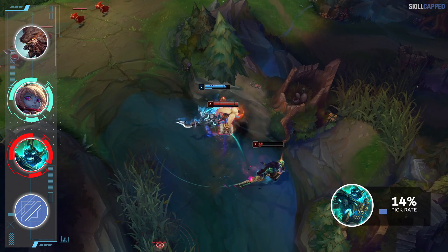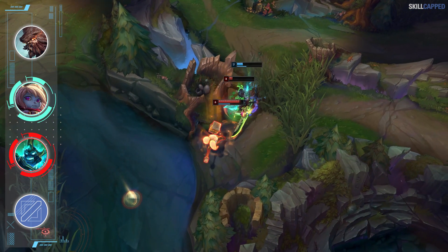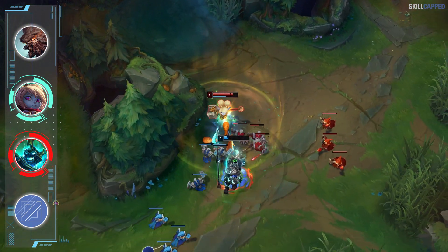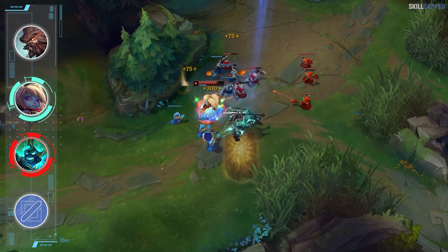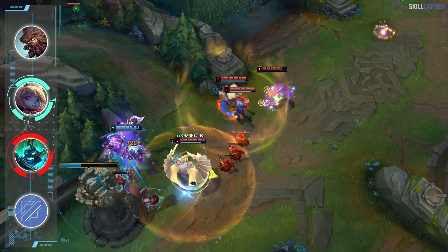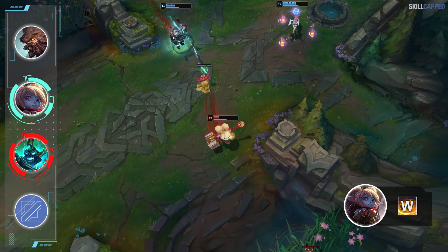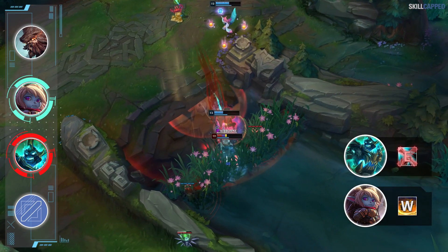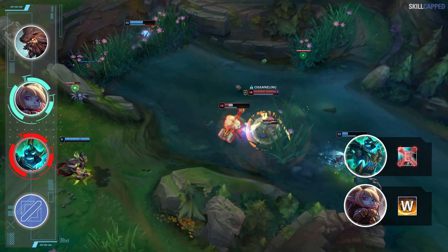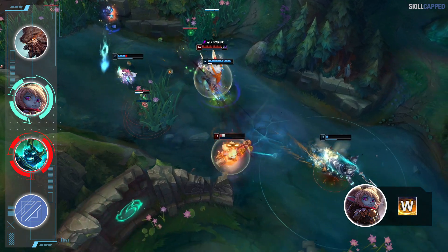Hecarim is by far the most played jungler with an average 14% play rate. If you've been using your ban on someone else, it's so vital to have a good counter to Hec. Poppy is the best counter to Hecarim and one of the most undervalued junglers in general for 11.5. Poppy provides you with everything needed to shut down the Shadow of War. Since Poppy W stops dash abilities, it makes it so difficult for Hecarim to ever E onto you, and so much of Hecarim's initial burst comes from his E damage, really limiting his 1v1 ability.